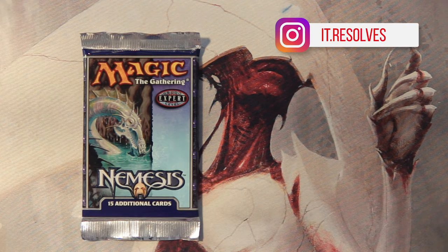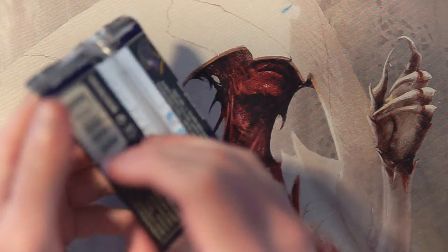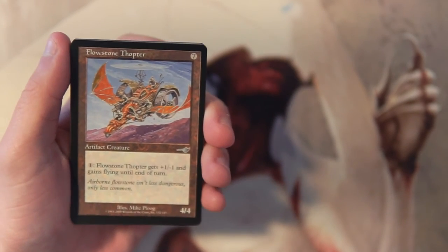What's going on guys, and welcome to another Crack a Pack episode. Today we are opening up a pack of Nemesis — not something we get to see super often, though it's not really a super high value set. We're going to go through this as a pack-one-pick-one scenario and figure out what our first round draft pick would be. I did not draft during this time, so I have no clue what's good and what's bad, but I'll do my best.